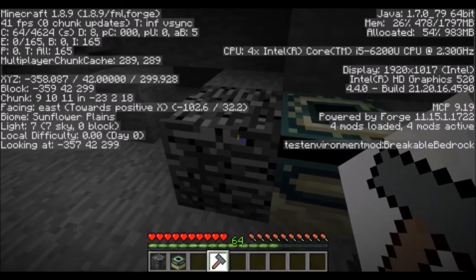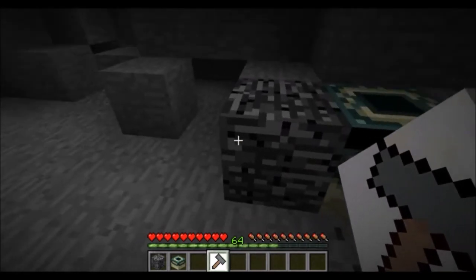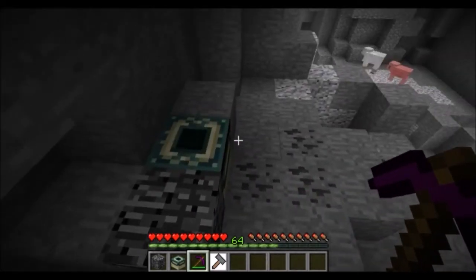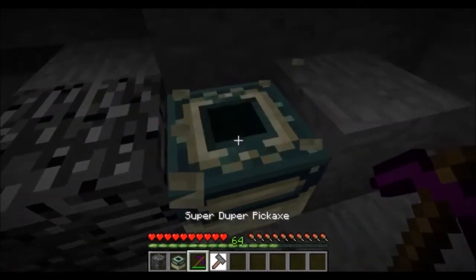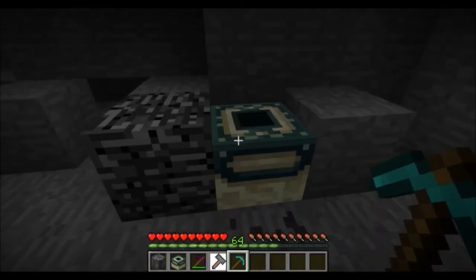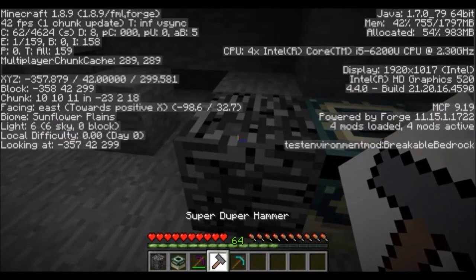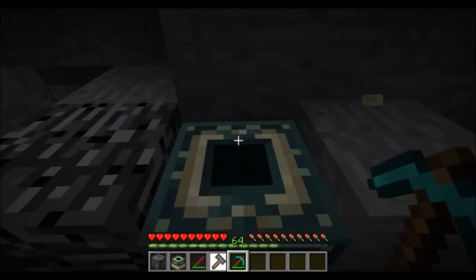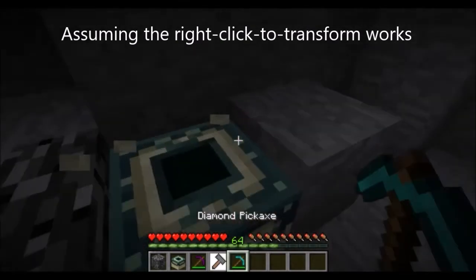Now that they are breakable, you can actually break them using pretty much whatever tool you want. But unfortunately there is a really weird bug in the game where when you right click on a block it doesn't actually do anything, which is quite disappointing. One thing I should note is that once the block is in its breakable form, it is actually mineable with any tool — not just super duper pickaxes. But only the super duper tools can actually transform these blocks into something you can break.